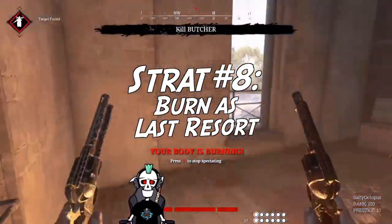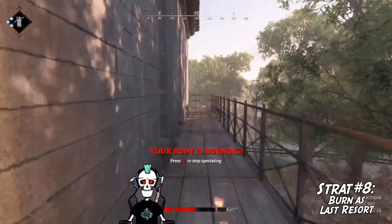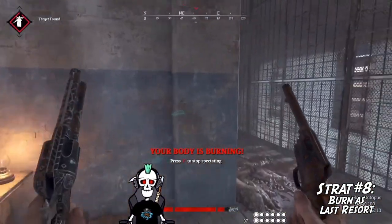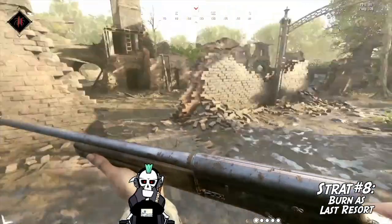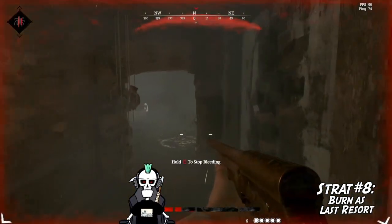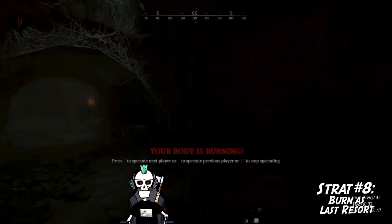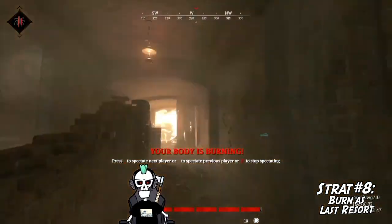Strat number eight: use burning only as a last resort. Burning downed hunters used to be a huge debate in Hunt, but since choke bombs got changed from a consumable to a tool, burning has become less of a toxic move and more of a viable gameplay tactic for forcing players to fight. I recommend you only do this as a last resort — there's still some sense of honor around the bayou. My team won't typically burn bodies unless the enemy team refuses to push a fight, and we generally don't burn downed hunters if the enemy isn't burning our downed teammate. You can use choke bombs to preemptively protect your teammates from burning, but these expire after two minutes. The Salveskin trait can also buy you more time as it increases the time it takes to burn down hunters.